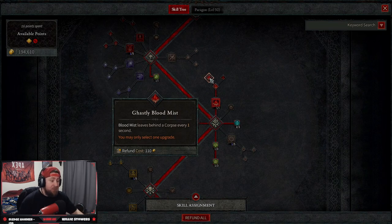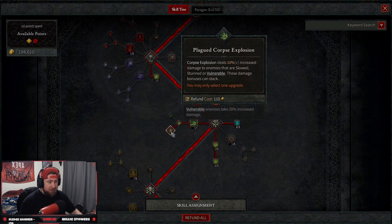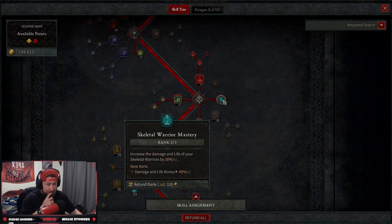Next we have five ranks in Corpse Explosion — it detonates a corpse dealing a ton of damage. We have Enhanced Corpse Explosion which increases the radius by 15%, and then we take Plague Corpse Explosion so it deals 10% increased damage to enemies that are slow, stunned, or vulnerable, and the bonus stacks. We'll talk about why we're taking both of these in just a second.